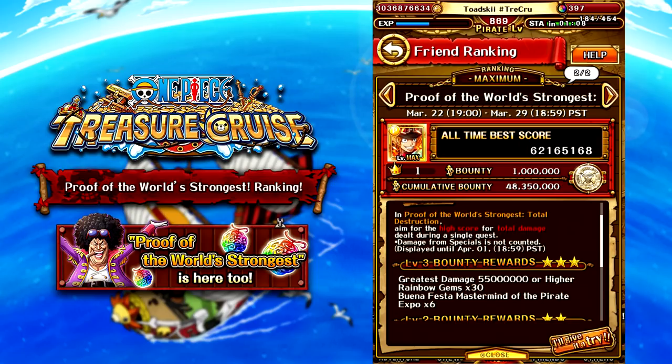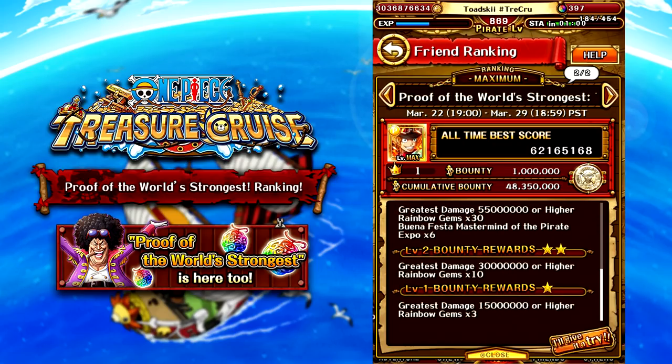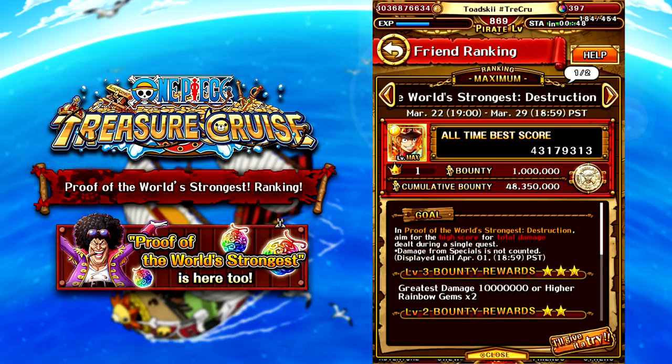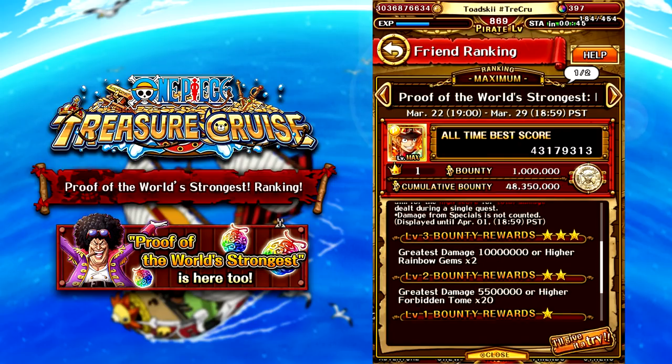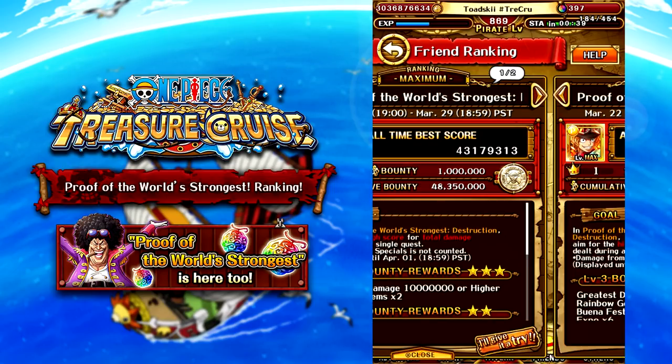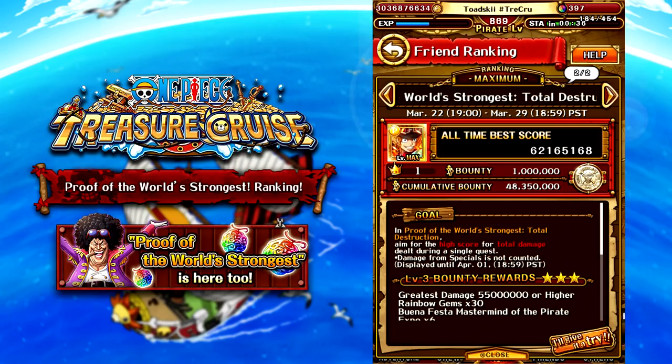By dealing 55 million damage, you get 30 rainbow gems and 6 copies of Buena Festa. You also get all the rewards below that — an additional 10 and an additional 3 rainbow gems, totaling 43 rainbow gems for clearing this mission. The lower stamina difficulty gives an additional 2 rainbow gems, 20 forbidden tomes, and 5 lobsters, bringing the total to 45 free rainbow gems for this entire event. You can do it with full free-to-play units as well, which makes it even better.